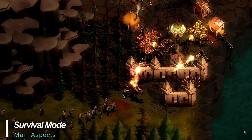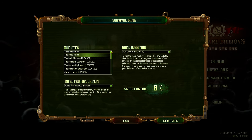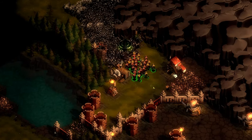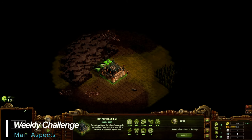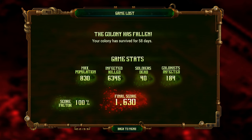Next up we have survival mode, and this is really where the early access game kicked off in 2017. Here, you'll select the zombie population and game duration, and then survive wave after wave, building your colony and warding off the hordes, similar to the regular missions in the campaign. The weekly challenge plays identically to the survival mode, but allows players to compete against one another for a ranking on the leaderboard, using the exact same map and scenario.